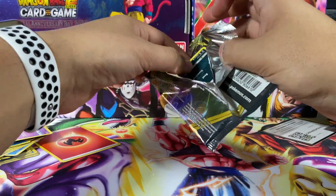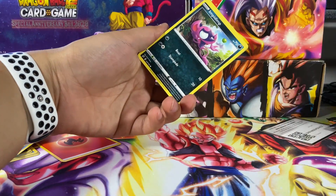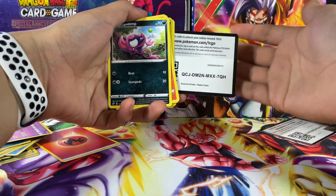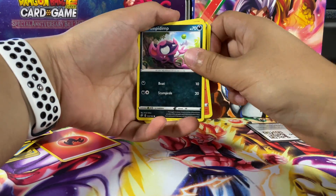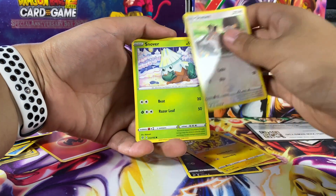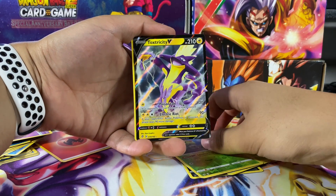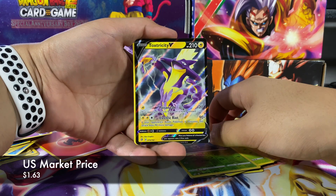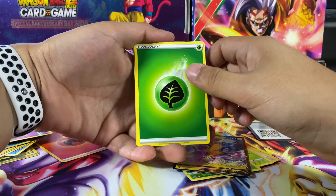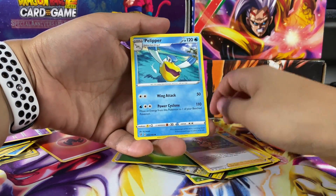I always say in every video — I always think it's easy like opening unboxing these wrappers, but it's not. It's kind of hard peeling it off. Let's go: Snover reverse holo, Caterpie, and we have a V card Toxicroak. Nice. Green energy, Tranquill, Sonia, and Pelipper.